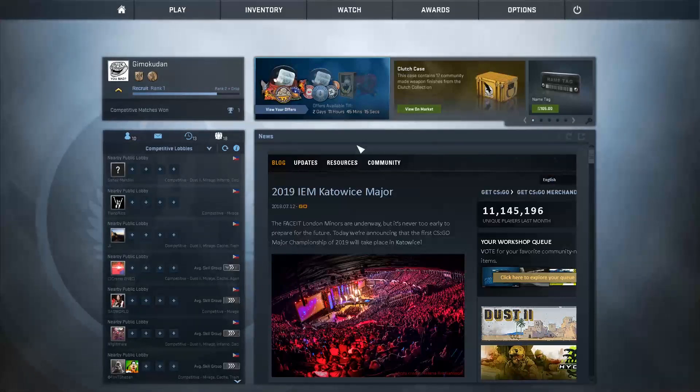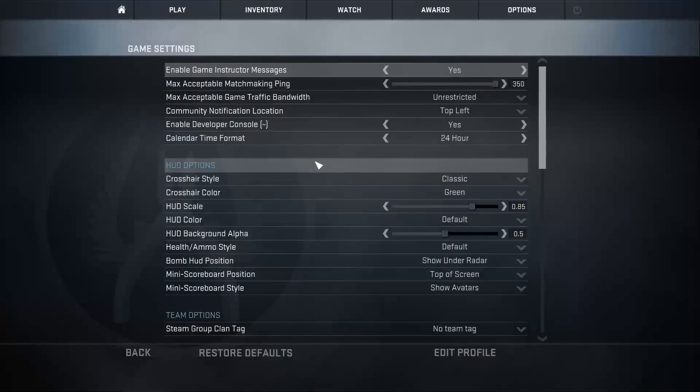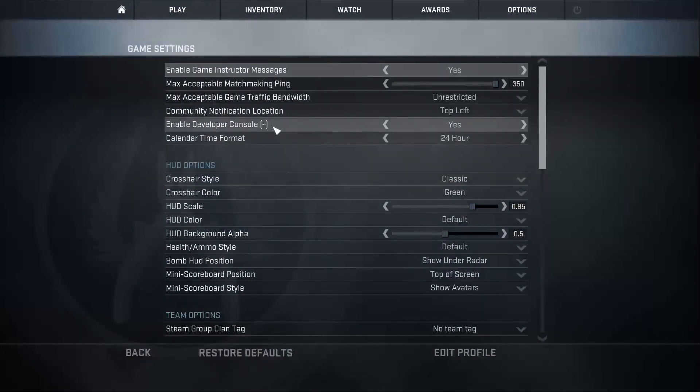For us to enable the console, you just have to go to the Options, and then select Game Settings. On the Game Settings, you can see the option there for Enable Developer Console. By default it's set to No, so you have to enable it — hit Yes, and then we're good to go.